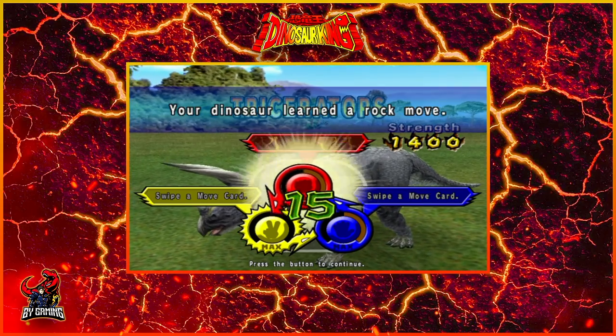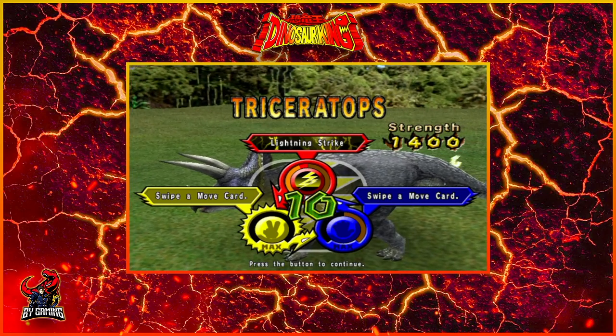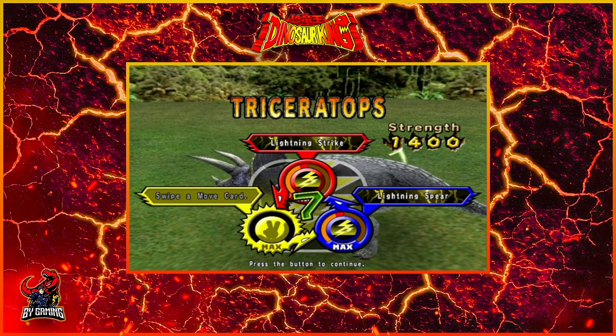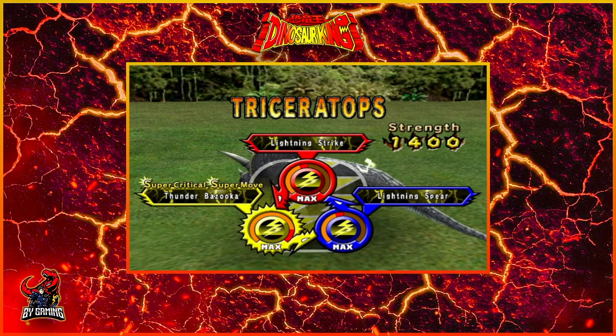Let's paste the first one in, and we got Lightning Strike — Max uses that a lot in the anime. Now we have two more to go, so let's go ahead and enter the second one, which is Lightning Spear. He uses that on several occasions as well, and here's the final one. Let's go ahead and enter that quickly before we're out of time. And boom, Thunder Bazooka.